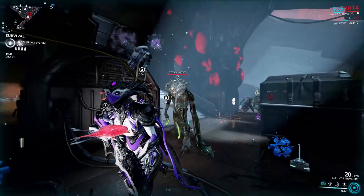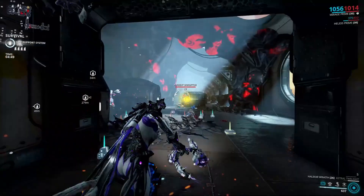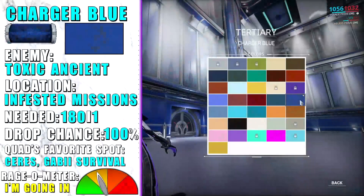Charger Blue is a pigment which you can get from Toxic Ancients. The easiest way to get it is to just do a long infested survival or any other endless infested mission. They will not spawn right at the beginning but will start spawning after wave 5 or the 5th minute of survival.